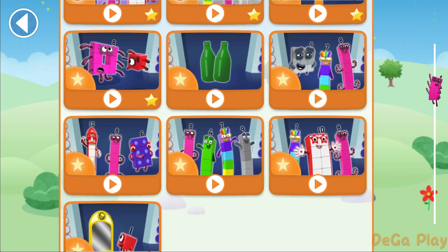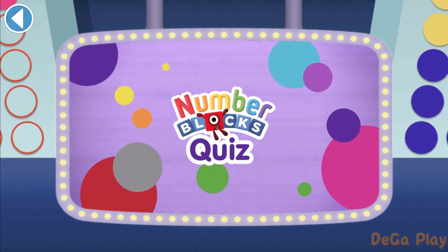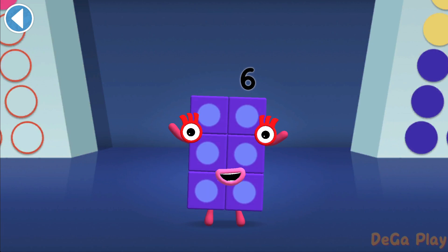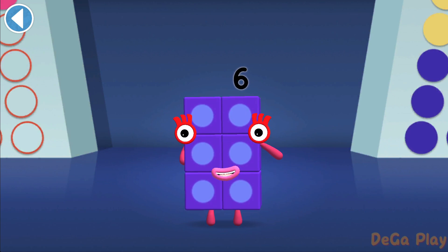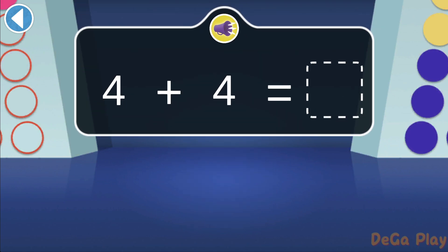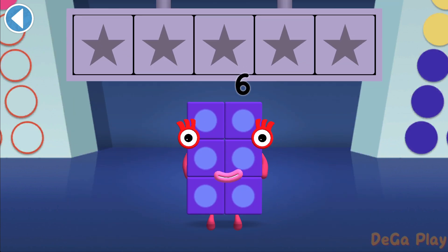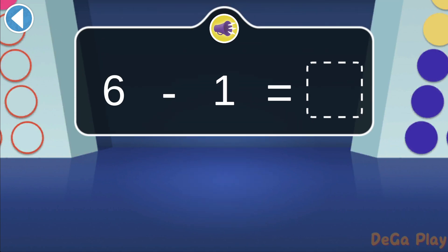Let's play! Number Blocks Quiz! Hello there! It's me, Number Block 6! Get ready to win my super shiny stars! Try the quiz and be a maths whiz! Tap on the right answer! What does double 4 make? Well done, you've won a super shiny star! Uh oh! 6 has lost one of her sheep! How many does she have now?